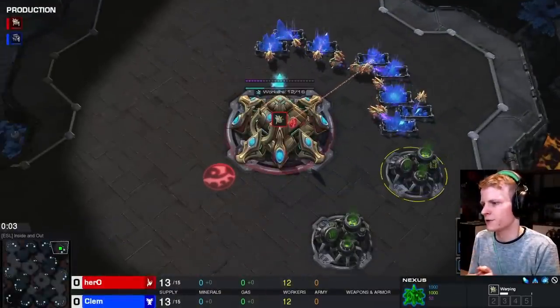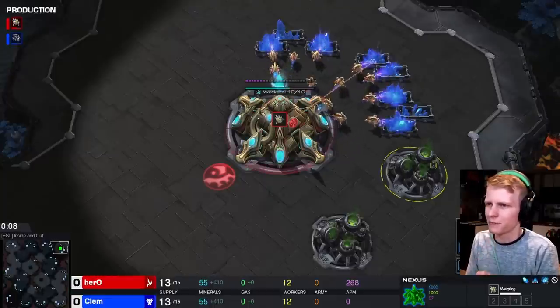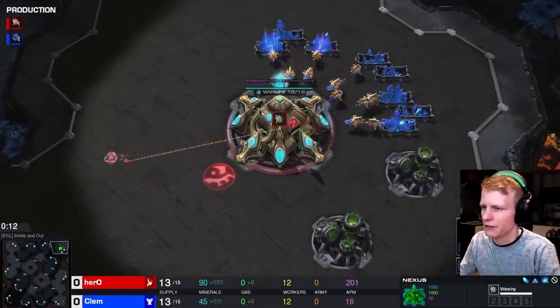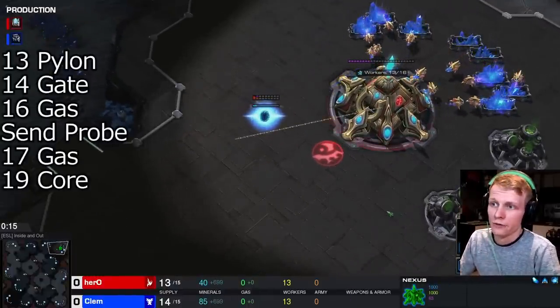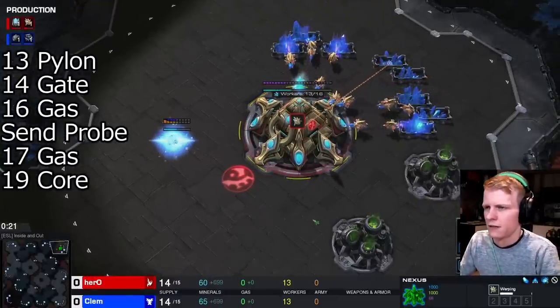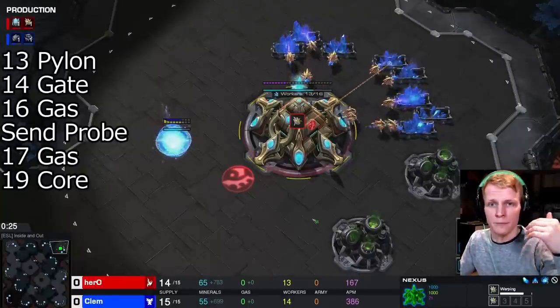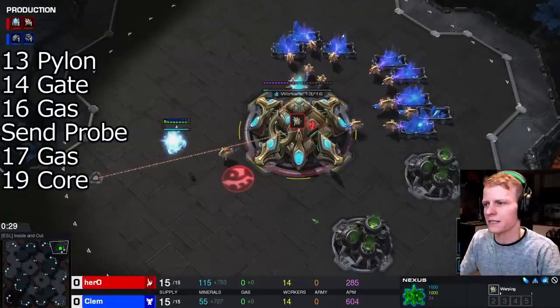Jumping right into the first game, we have Hero vs Clem. The map is Inside and Out, played at Dreamhack Valencia. The first important thing Hero does is go 13 pylon — not 14 pylon. He delays that 14th probe for a very long time, takes an economic hit, but the reason is he wants to get his gateway down as quickly as possible, then his cybernetics core, and then his stargate, as quickly as possible.